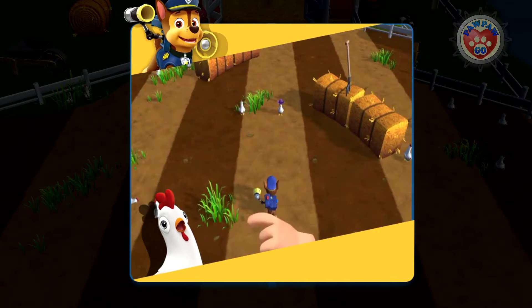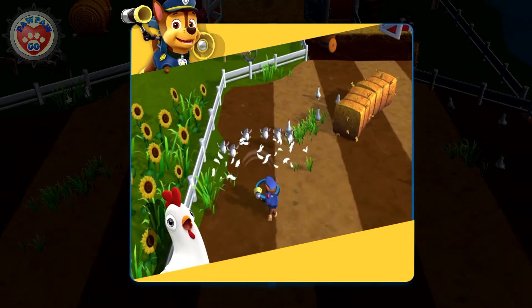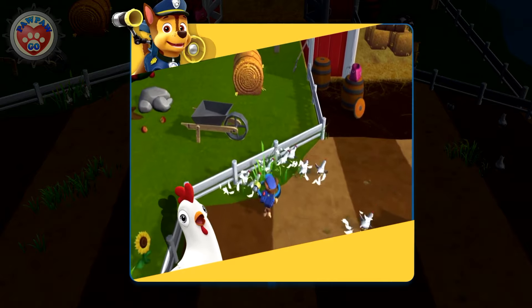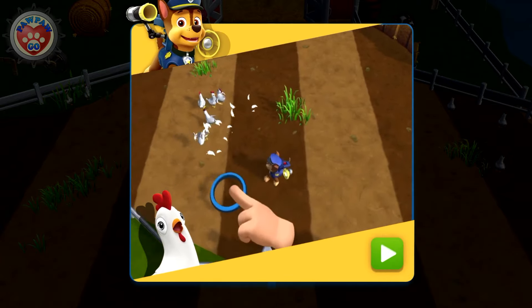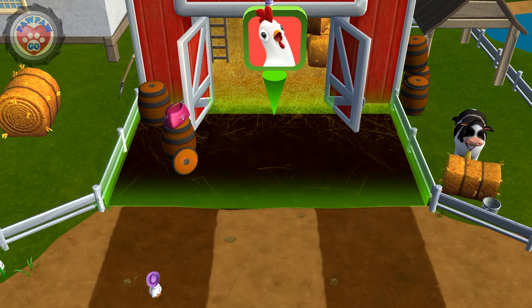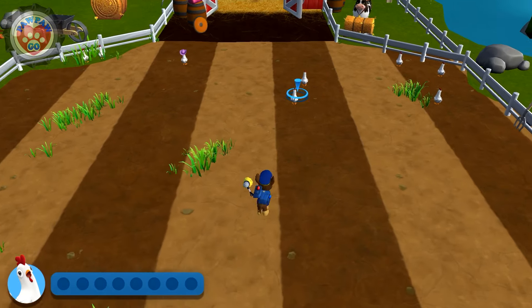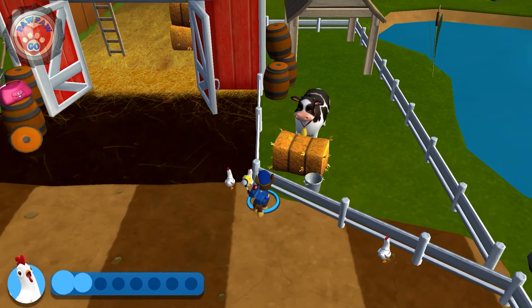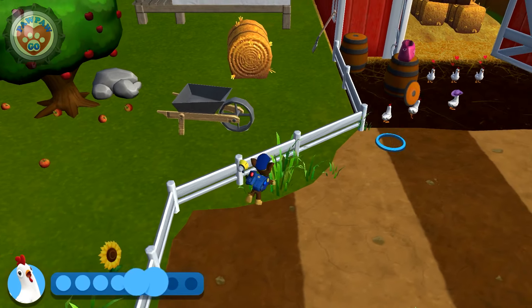Cluck, cluck, run amok! Tap on the screen to move Chase around the field! When Chase gets close, the chickens will move away from it! Get them to move back into their coop! This is the chicken coop! Find all the chickens and bring them back to the coop! Don't worry if they split up — you can go back and get them later! Hey! It's Chickaletta! Hi Chickaletta!